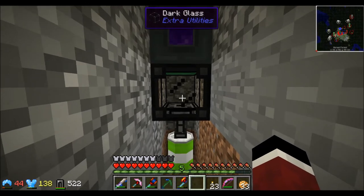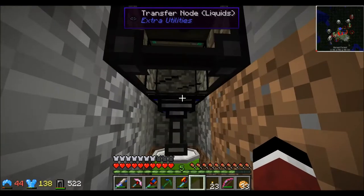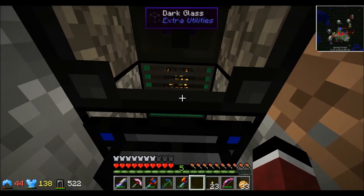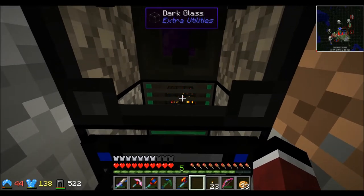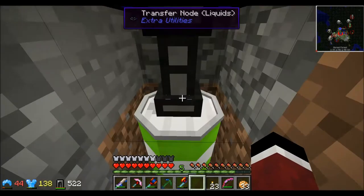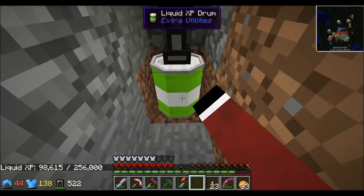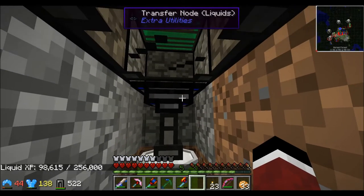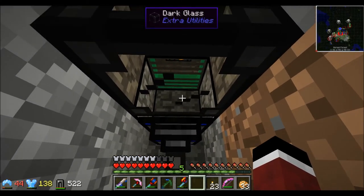I've also got some dark glass from Extra Utilities and a simple OpenBlocks tank with a drain on top to collect XP from the blazes and deposit it into my liquid XP drum. I've got about 98 and a half buckets of liquid XP, which I can use in an enchanter later on. I may switch this out to a sewer from Mine Factory Reloaded to start gathering mob essence once the tank is full.